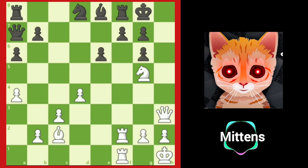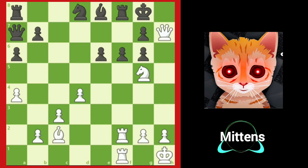Black does not have a defense, because the rook on f8 cannot move, so the king does not have a flight square. If Black attempts f6, attacking the knight, it's too little, too late. White plays queen h7, checkmate.